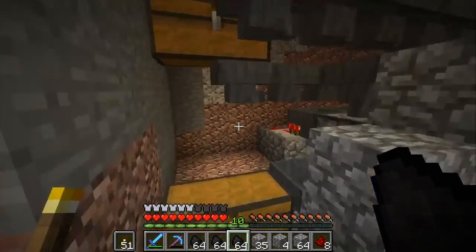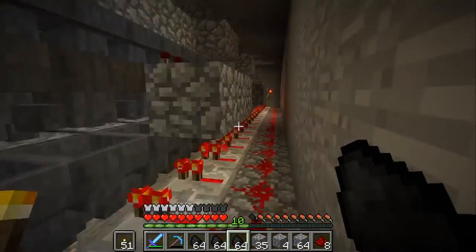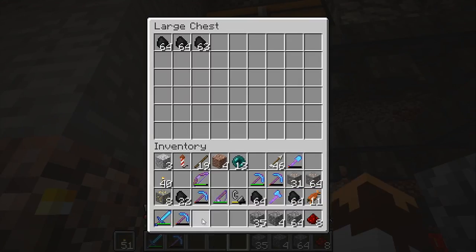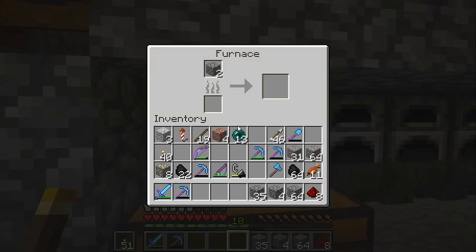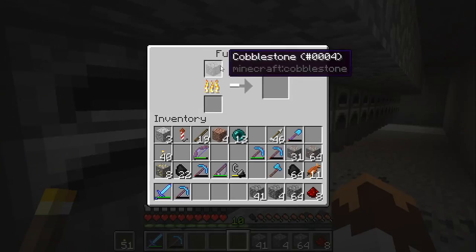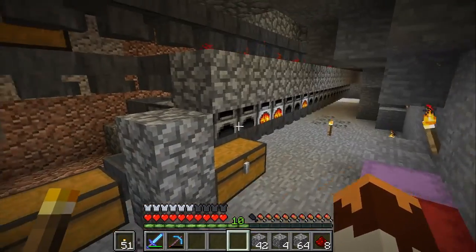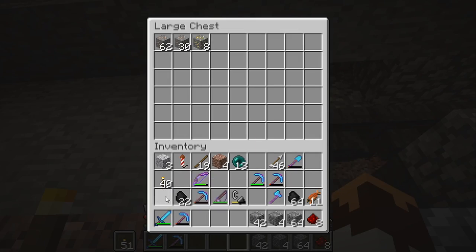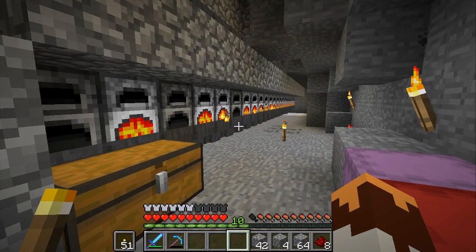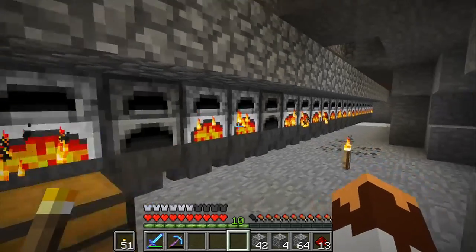I've realized how little I know. Ilmango is an amazing, amazing redstoner, and I have realized how little I actually know. It's super simple to build - you don't even have to fully watch the tutorial to understand what he's asking you to do. That explains where the rest of that redstone went that I couldn't find. There we go - awesome.